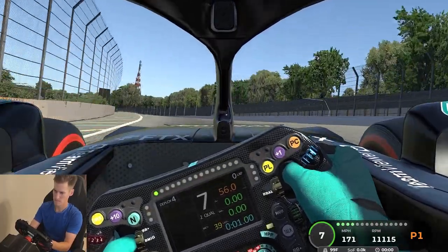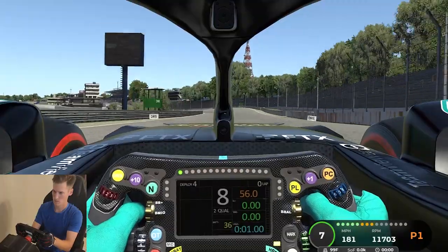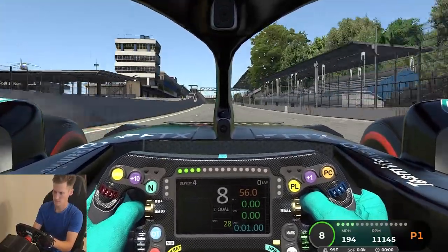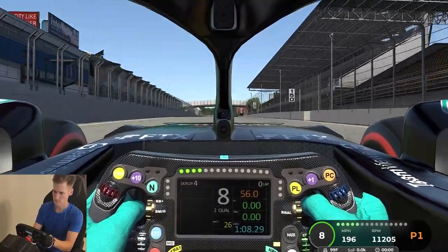Going down the front straightaway, we look for the DRS point, open it up, and take the shortest path to the start-finish line. This is a pretty good lap — 108.2.